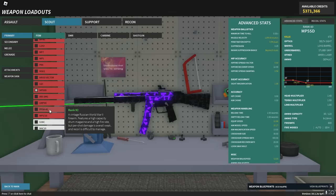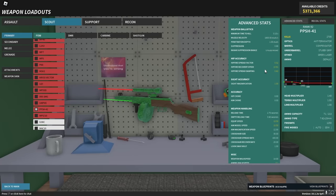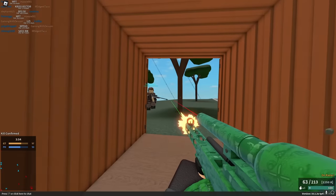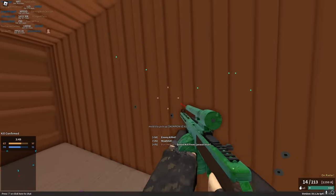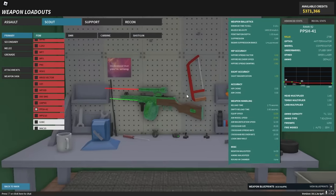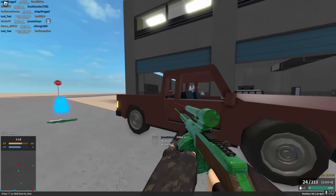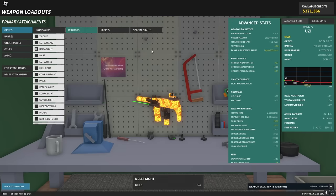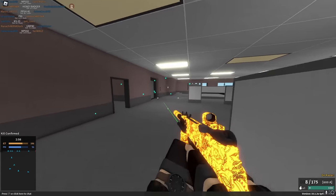PPSH already got a change before, but now it has 1600 muzzle velocity. It kept its 1250 RPM and 24 damage — the ranges didn't change, just the velocity. It still feels really good. The UZI now has 1300 velocity. They didn't really change anything else — just reduced the bullet velocity.